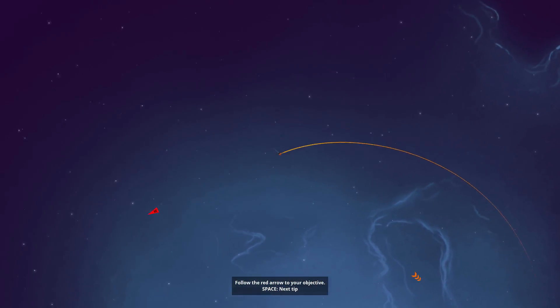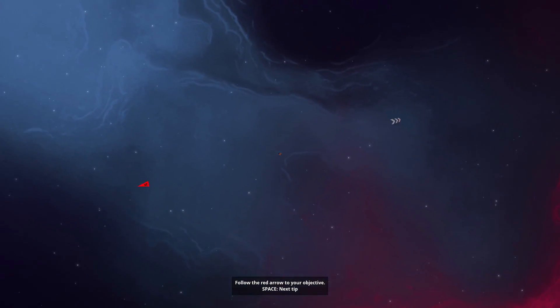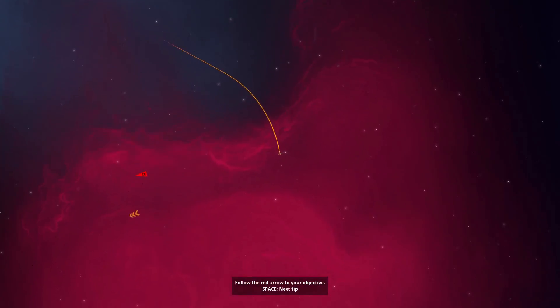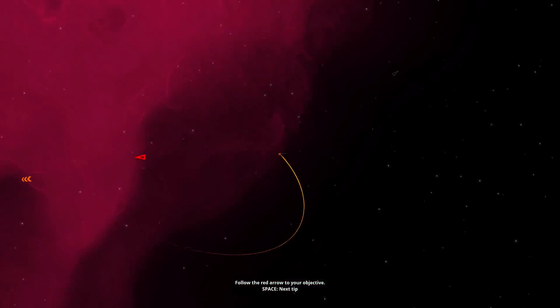It's a very different kind of look and feel to the game, to the final version. These cloud sprites are what ended up being the sort of regions, the nebula and the galactic scale. But they were made originally as these just little clouds that you pass through as you're travelling around.